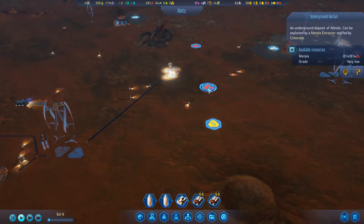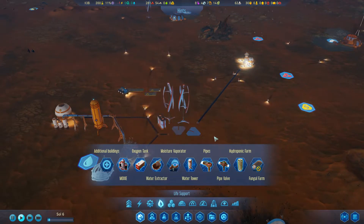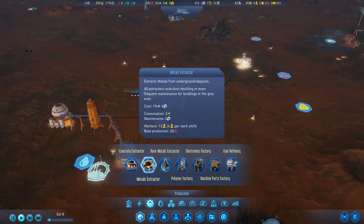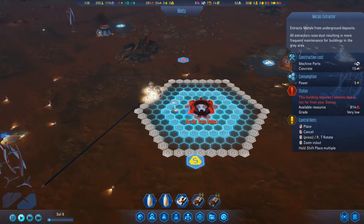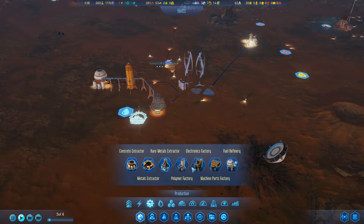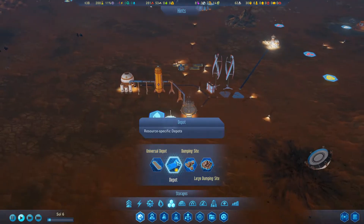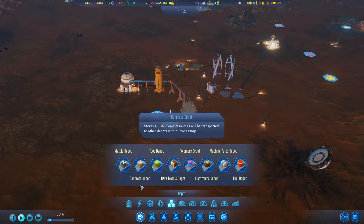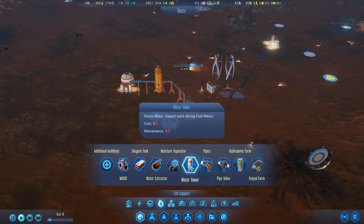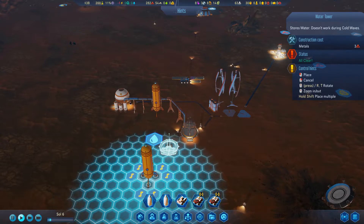My drones are just harvesting different things. There are some underground metals I can't harvest yet. Looking at power infrastructure and production - I can't actually build the metals extractor because I need a dome first. I think I need some storage. The water tower stores water but doesn't work during cold waves.